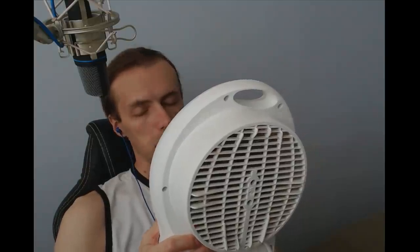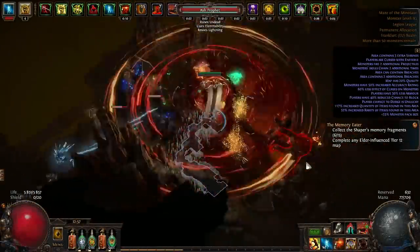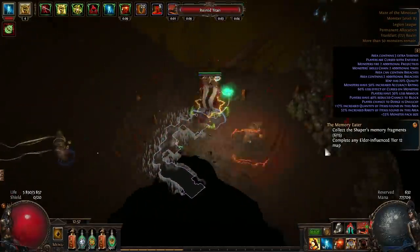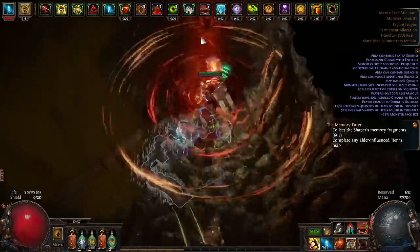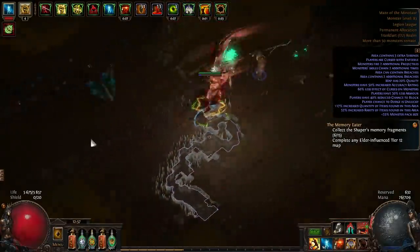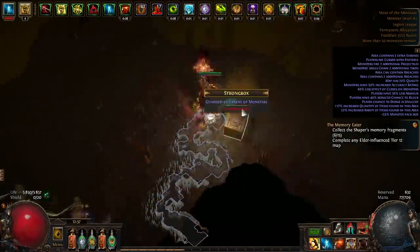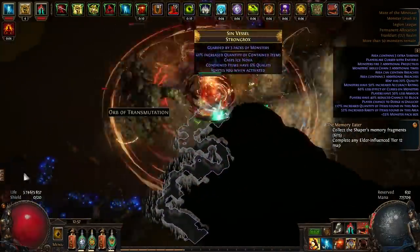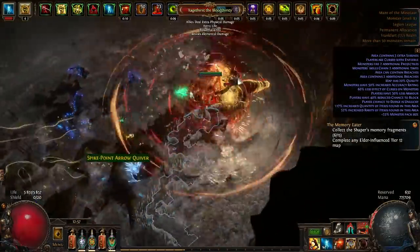Hey guys, MeltyBrainWolfio here. So I started Legion League with Cyclone Slayer, Impale, Crit two-handed Axe build. And while at the beginning I didn't really feel this build, but once I got enough attack speed, movement speed and a decent weapon, the build became very addicting. But it is time to make a build guide video and move on to my next build. So strap in and let me explain how this build works because there are quite a lot of things that need to be explained.